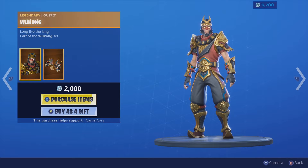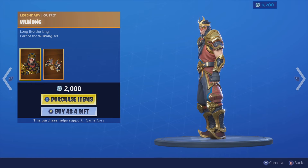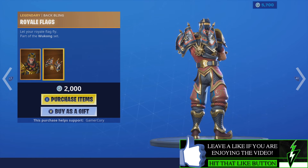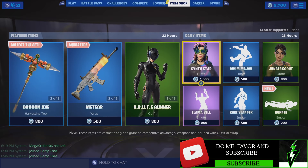Next we got Wukong. That's an interesting looking skin. It's a legendary outfit. And then we got the Back Bling Royal Flags. Very interesting. Let's go ahead and back out of that one here.